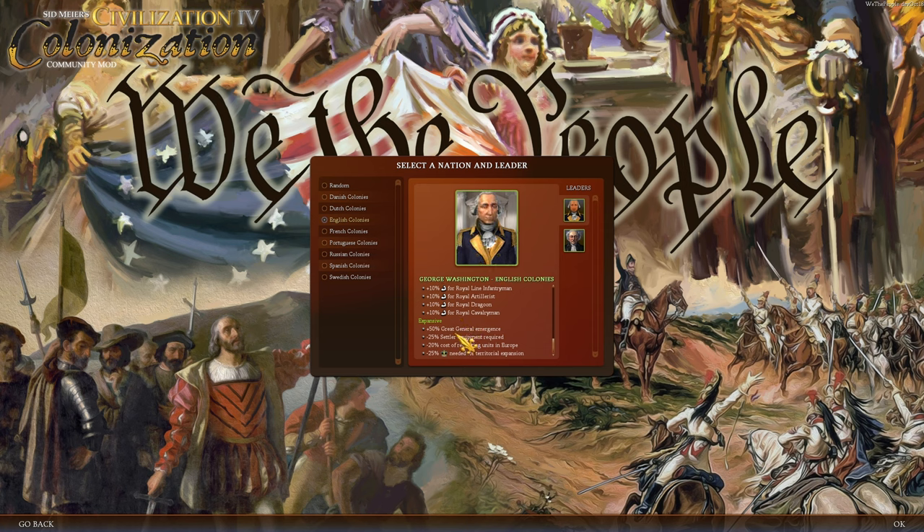George Washington is also Expansive — we get 50% great general emergence even outside our borders. Our settlers cost 25% cheaper in terms of equipment, so if you needed 100 horses you'd only need 75. He also provides 20% cheaper cost of recruiting units in Europe, and our territory grows about 33% faster when you account for the 25% discount.